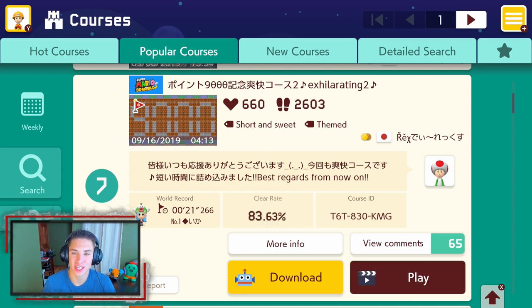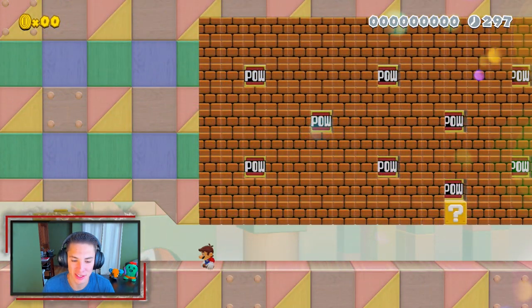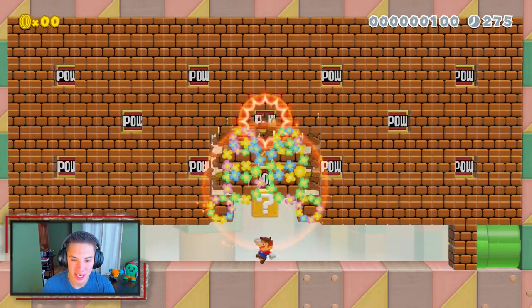Moving on, we got a course called 'Exhilarating 2' — it's one of those Mario 3D World stages where you just break a bunch of blocks and it goes crazy. This course actually has an 83% clear rate, so if we die we're done. Let me know in the comments what Nintendo games you're most excited for. For me it's Link's Awakening on Friday September 20th — we'll also be doing Luigi's Mansion and Pokémon Sword and Shield on the channel.